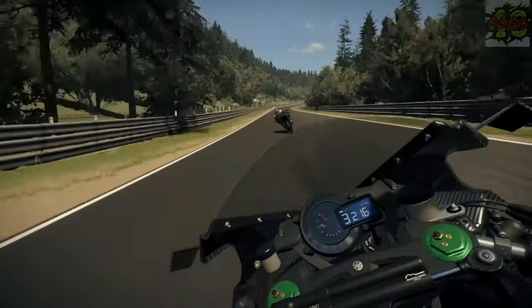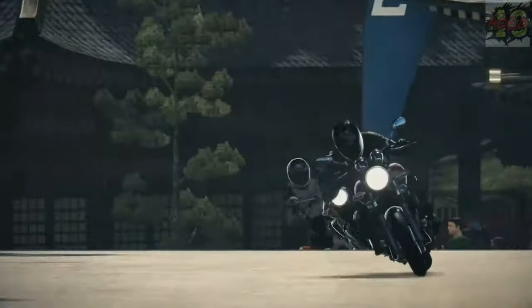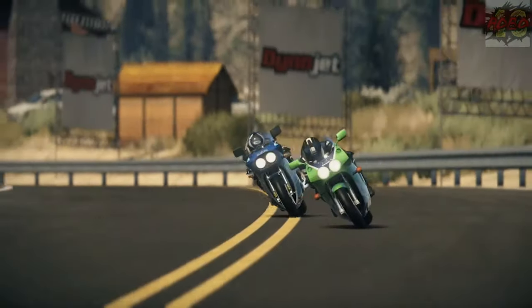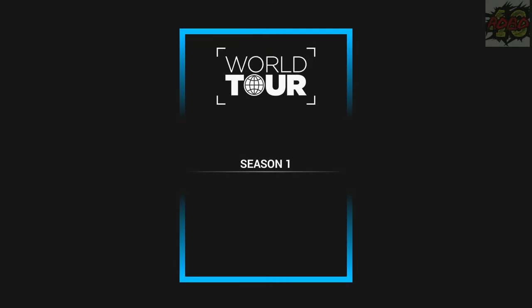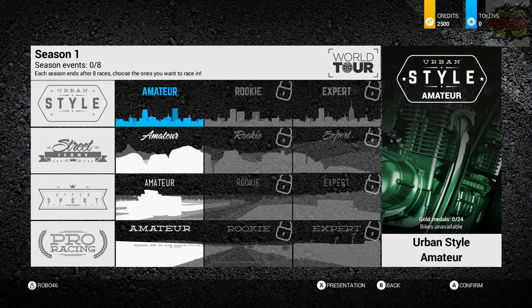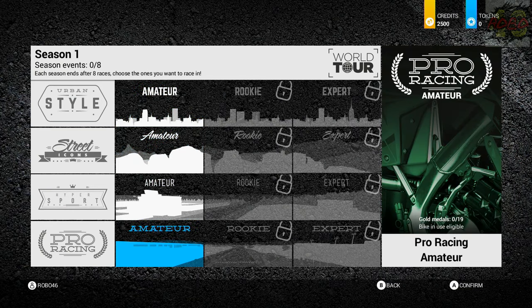Alright, so we're about to start World Tour. Yeah, we get to see what categories we can do. I'm guessing we're going to start on a really crappy bike because obviously we don't have a lot of money or a lot of credit. So Season 1 of the World Tour — let's go see what we can do, shall we? We've got a few things we can do, but we can actually only go to one of them because we've got the Supermotard bike and we have to do pro racing.